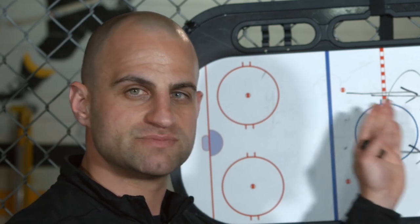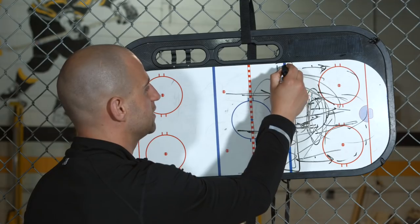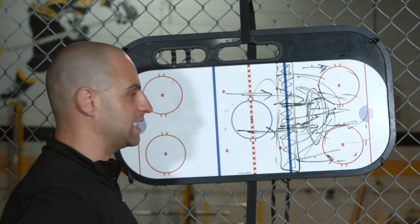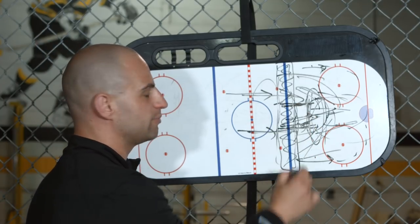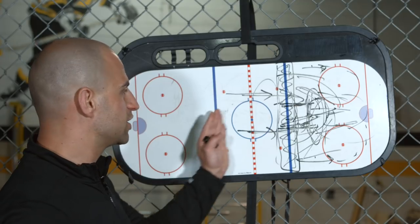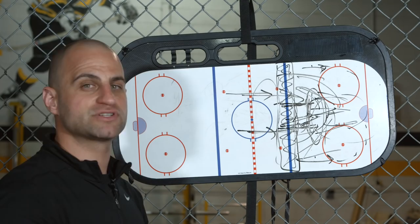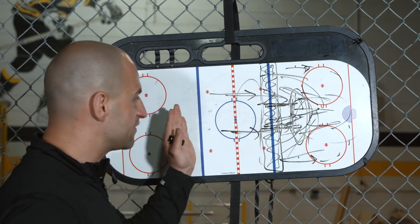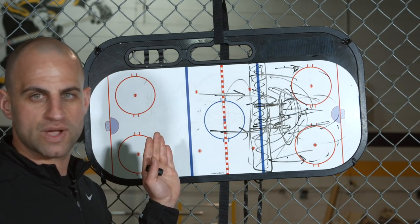You want to put yourself in this position as much as possible. Get to this blue line decision-making point as many times as you can in a game, because at this point you're going to decide to continue in or to pull back. It's giving yourself those opportunities that are key, and as we talked about before, that's going to make you a better defenseman. The faster you get up the ice and the tighter that gap is, the better you're going to be able to play rushes going the other way.